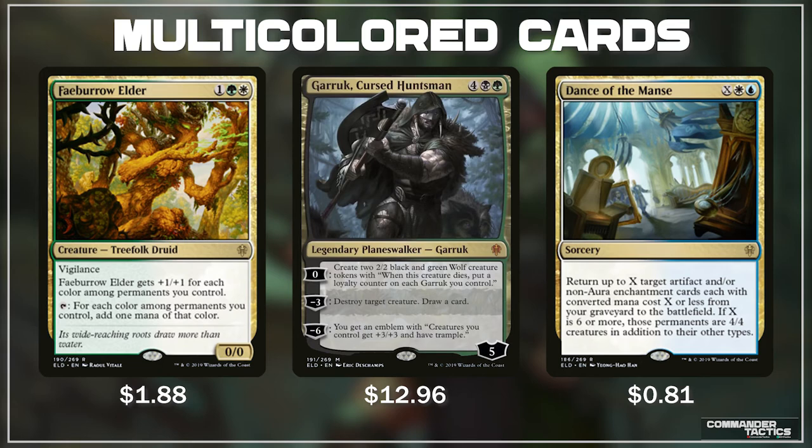Garrick Cursed Huntsman is an incredible new planeswalker. His plus-0 ability creates 2 2/2 black and green wolf creature tokens with 'when this creature dies, put a loyalty counter on each Garrick you control.' So if we use this and one of them dies, he will already be up to ultimate status. His minus-3 ability lets us destroy any target creature and draw a card. His ultimate gives an emblem where creatures you control get +3/+3 and have trample. Garrick won't fit into every Golgari deck, but it will have a home in some, and that +3/+3 emblem will be huge.